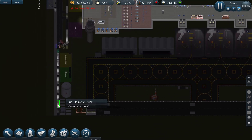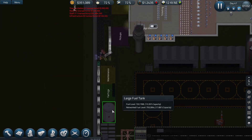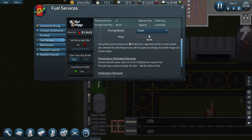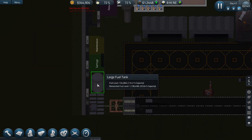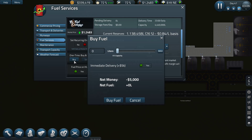They also changed the capacity of our fuel. We can now expand on that side, which is pretty interesting. Looking at fuel storage — the fuel seems much more stable in price, a lot more fixed and doesn't fluctuate that much. Our storage has increased as well, and you get the opportunity to immediately deliver fuel for just 5,000.